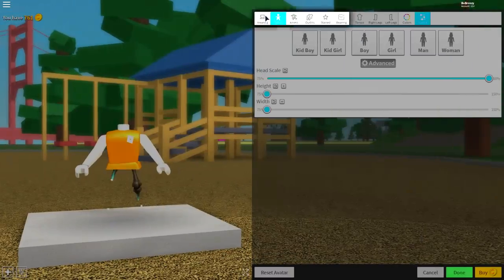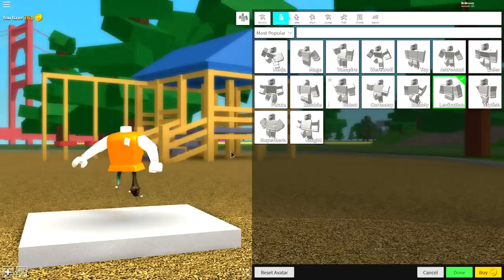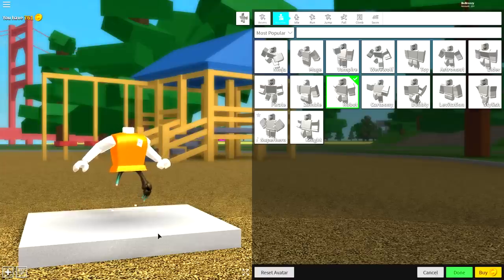Step four: go to the animation selection. Psych — you actually want to give yourself the robot animation, not levitation. I know it's different from what we usually do, but there's only one final step left to complete the penguin.